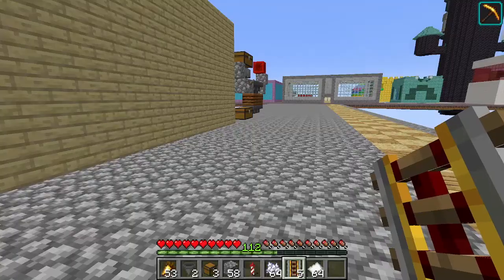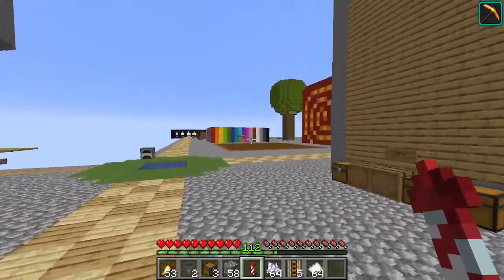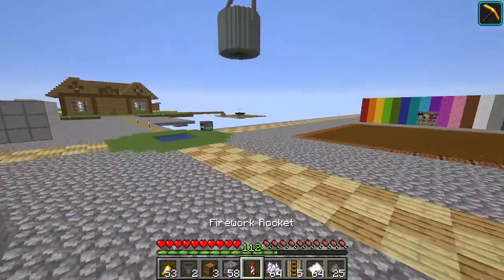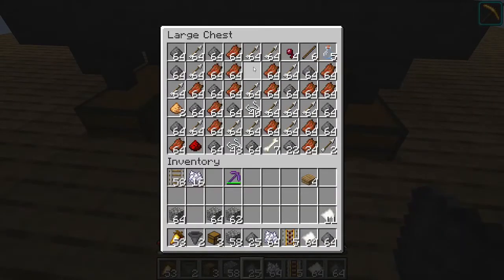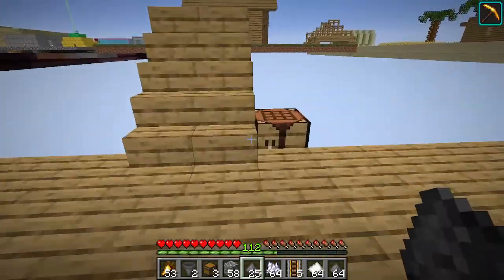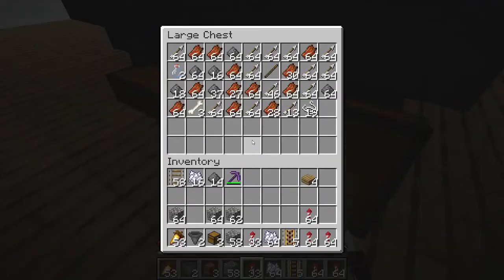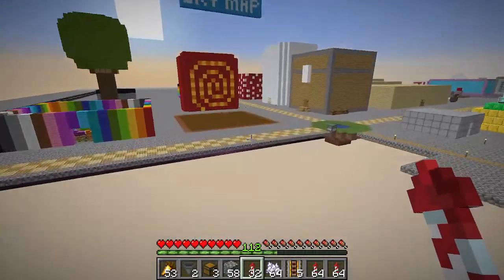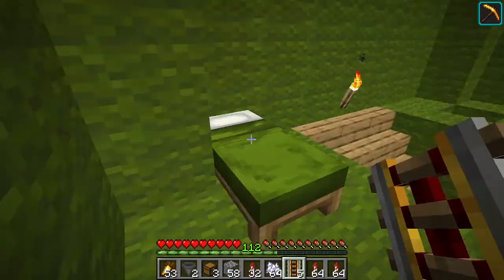The minecart goes back and forth giving me bone meal, and quickly is the key word — the speed I get bone meal is the main thing, just as long as it's faster than my current method. This is filling up really fast and I'm not able to empty it as fast as it fills up. It's filling up multiple double chests. I might just have to move all this stuff. We'll figure something out.